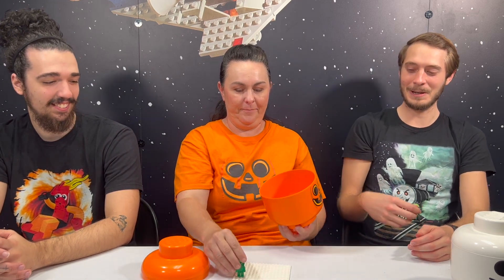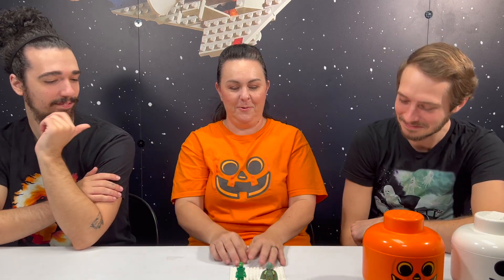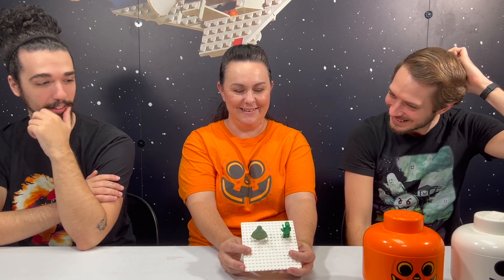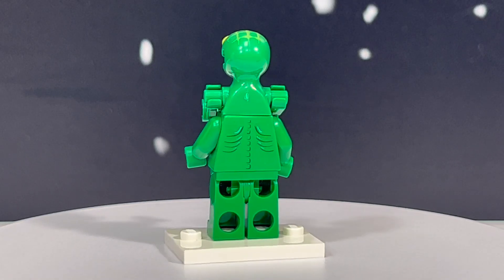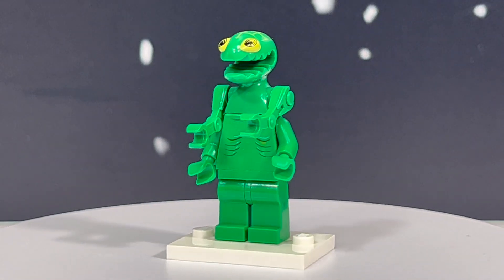Mark picks next. We pull out Frenzy from Space Police 3 and the Ghost of Gondor from Lord of the Rings — two green ones. The classic ghost wasn't too spooky, but this medieval knight ghost is a lot more spooky, especially if you've seen Lord of the Rings. Frenzy from Space Police 3 — the aliens had really amazing molds, very unusual and bizarre looking. I'm a little split on this; I'm leaning towards the knight, but I want to hear what you guys think.